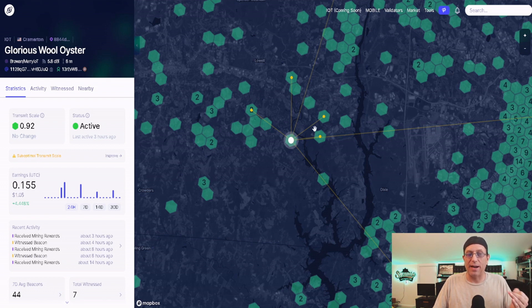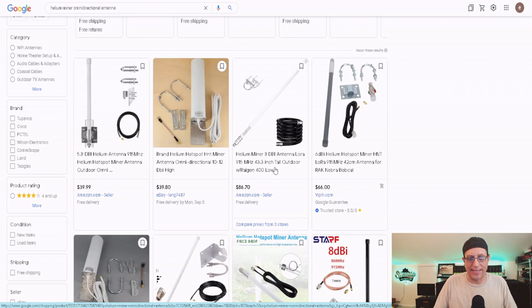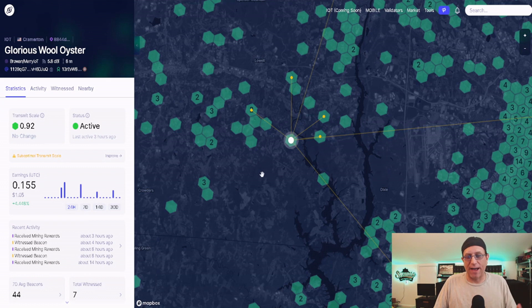I was debating whether to jump up and get an 8dbi omni-directional antenna — that's going to be another $90 with tax. I'm already into this for $550, and I'd be throwing another $100 at another antenna, plus the $50 I spent on the 6dbi. But then at least I'll know which one's better. What I'd love to do is put it up on the roof — I'd get it up another 13 feet with the extension pole, plus a foot for the mount, plus the three-foot antenna — so closing in on almost 20 feet above where I'm at.